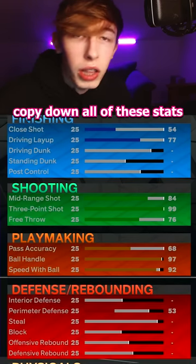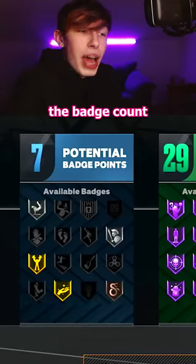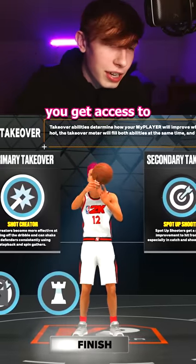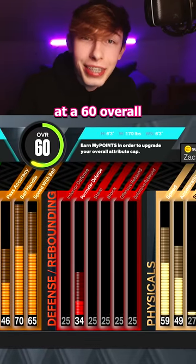Now all you gotta do is copy down all of these stats. Don't get too far ahead of yourself — these stats are actually not what you're going to get. Remember, we're at 60 overall. The badge count is 7, 29, 24, and 2 — pretty solid. You can choose whatever takeovers you want; you get access to sharp, shot creating, and playmaking. The build comes out as a shot creator, and here's what the actual stats look like at 60 overall.